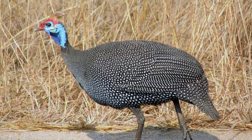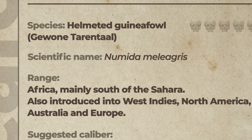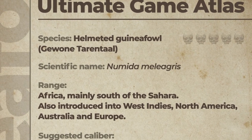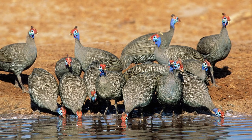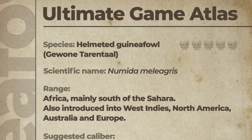Now we're into small game with the helmeted guinea fowl. Its range is Africa mainly south of the Sahara, and it has also been introduced into the West Indies, North America, Australia, and Europe. The suggested calibers are the 177, 22, 25, and all types of birdshot. They were first domesticated by the ancient Romans and used as watchdogs because of their alarming cry when disrupted. Apparently they can also notice their own reflections in water. The lethality rating is a zero out of five — little to no threat to our character.